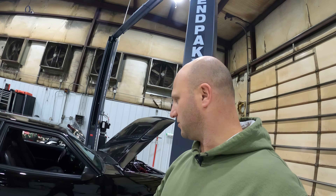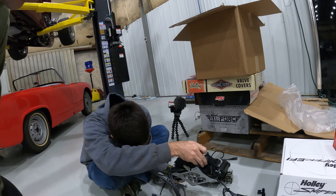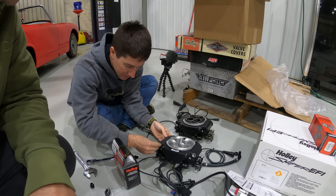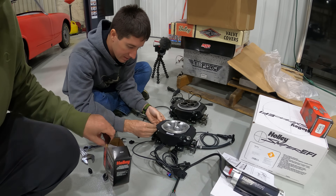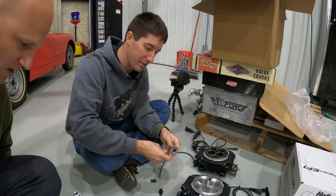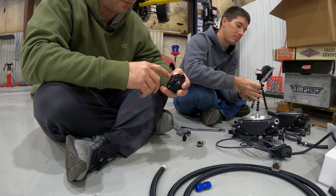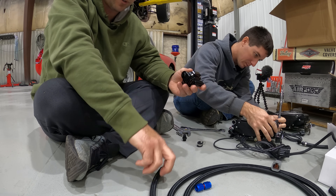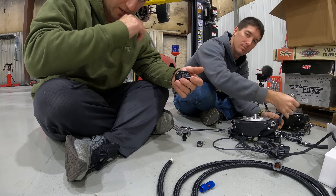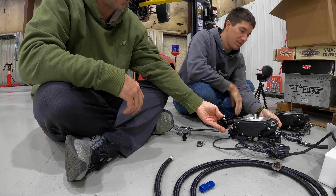That was super fast — maybe 10 minutes. But we do the YouTube time warp: we fast-forwarded a couple days later, because as soon as we got the old throttle body off, we realized it was internally regulated and the new throttle body is externally regulated. We had to get a fuel pressure regulator. The old throttle body was internally regulated, so I was trying to figure out how to mount this to the firewall or frame. We looked online and realized Holley wants you to just hang it right off the back of the throttle body.